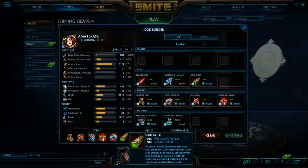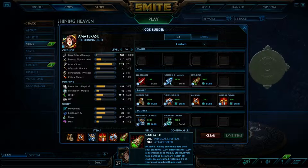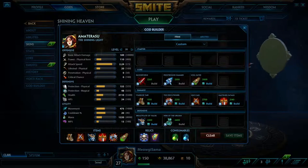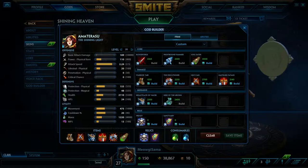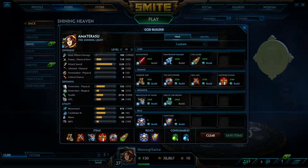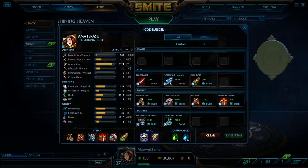And Soul Eater is the last item here — it's attack speed and lifesteal. My lifesteal says it's only at 20%, but it's usually at 35% because of the Bloodforge. So yeah, that's my Amaterasu build.